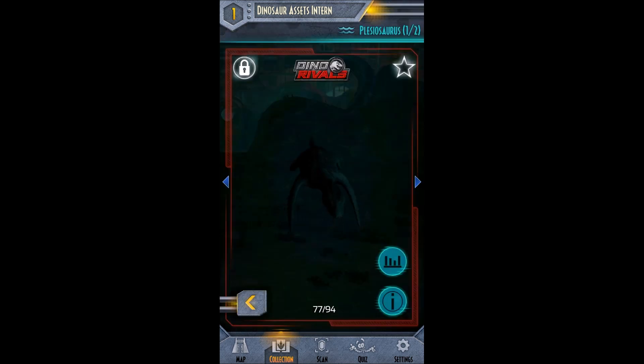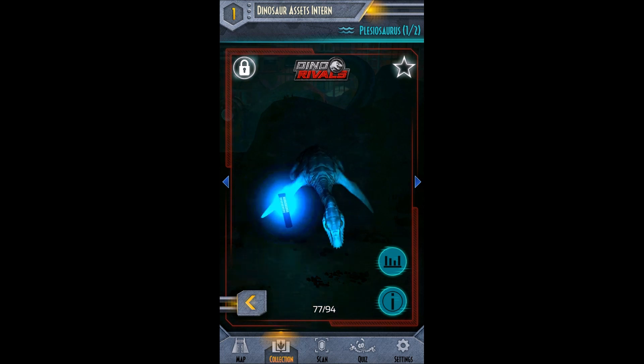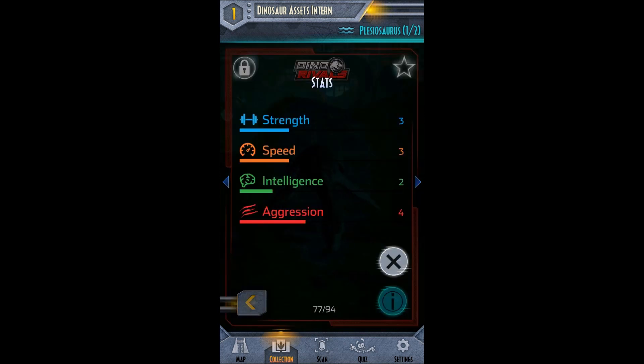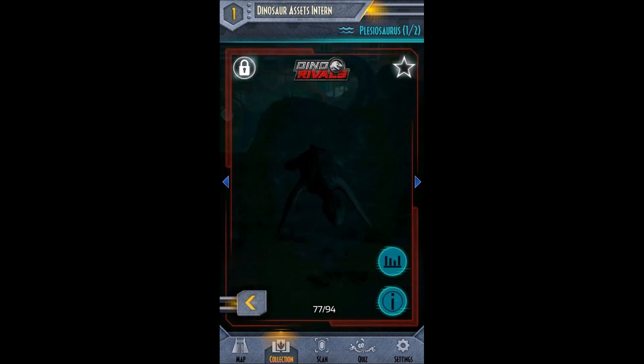Next we have — oh, we got a new aquatic. Yes! Plesiosaurus, one of two. I hope they make these guys huge like they did with the Mosasaurus — that would be awesome. Here are her stats. And a cool fact: her U-shaped jaw and conical teeth are perfectly adapted to snatching fish.